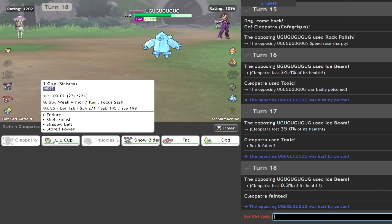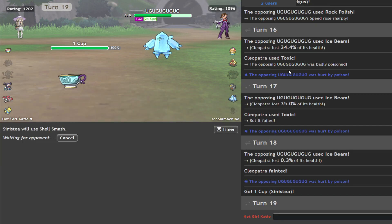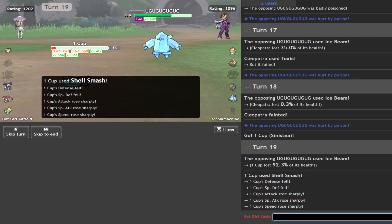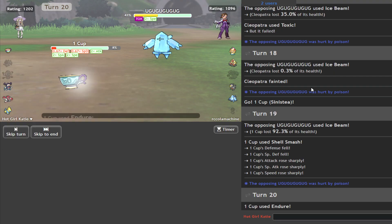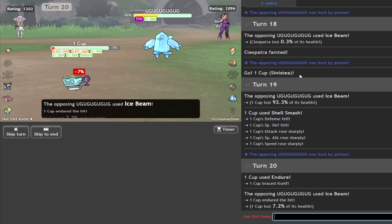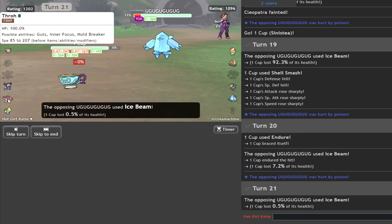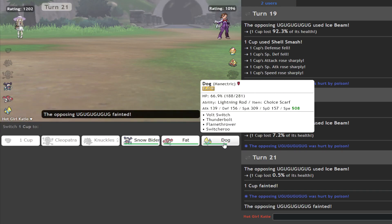Come to think of it, the problem is he doesn't have anything that hits me to give me a Weakness Policy boost. What am I talking about Weakness Policy? Just pretend I didn't say anything, guys. Honestly, no idea what I'm talking about sometimes. We're going to Smash. And just because it's Regice, I'm just going to Endure anyway, because Regice is really, really thick. That's cool. We'll just Store Power it. 218? What are we? Okay, so he's Timid, my mistake. Good dog.